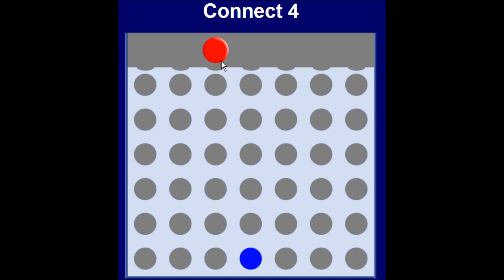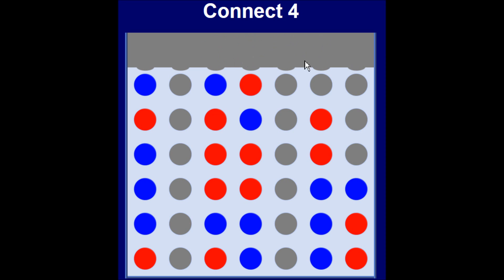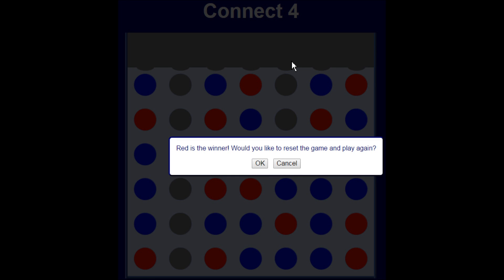Connect 4 is a board game where two players drop discs of different colors. The object of the game is to create four in a row of your own color discs. You can create this four in a row horizontally, vertically, or diagonally. In a typical game, each player tries to set a trap to create four in a row, while the opponent tries to block those traps and create four in a row of their own.